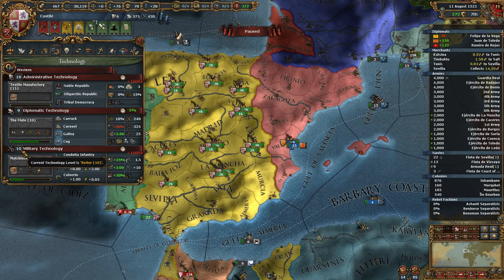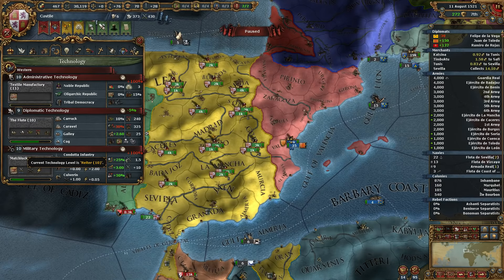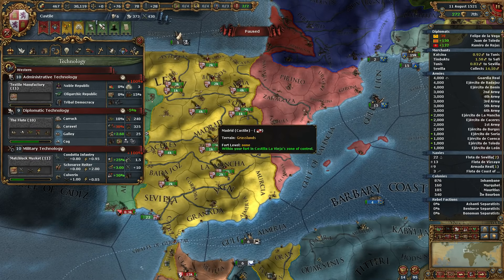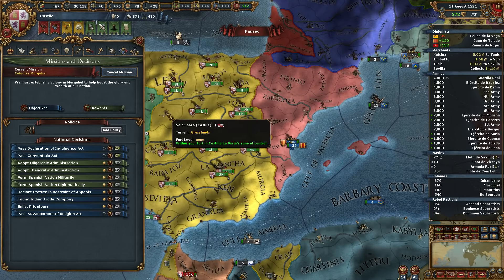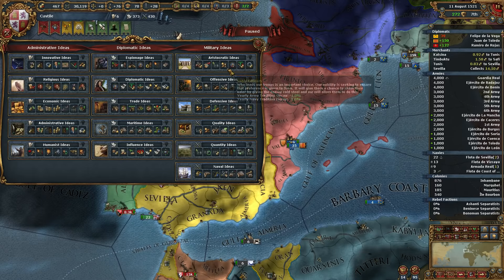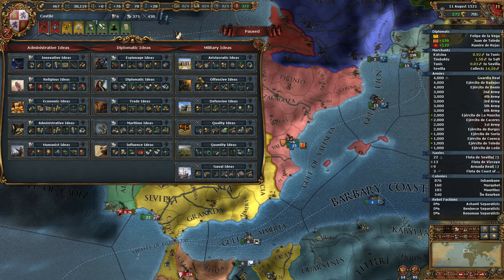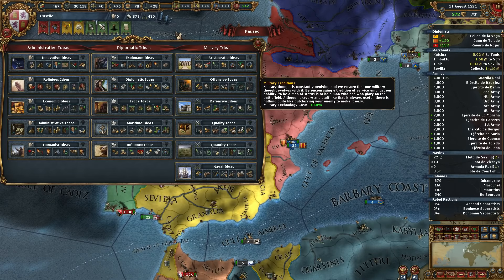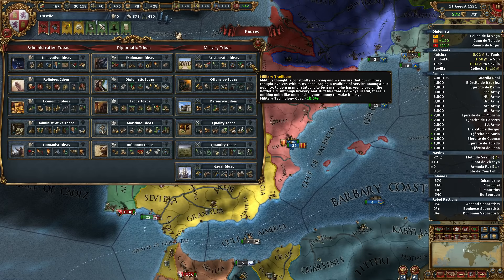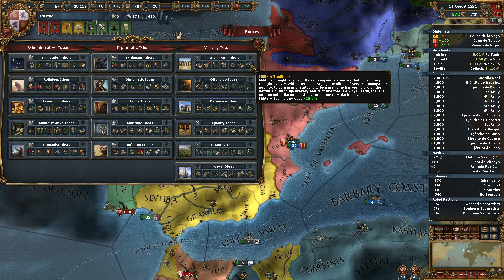As far as idea groups go, I've spent a lot of time looking through here. Naval is completely crap. Quantity is a good option. Quality has three naval-related ideas, so it's kind of meh. Defensive actually looks very good but we're not going to take it. Offensive is something I'll definitely get at some point. But what we're actually going to take is Aristocratic, because it works better with the strategy I'm trying to employ in this campaign.